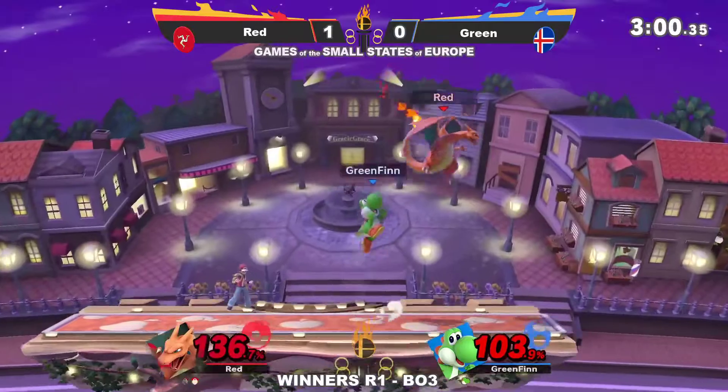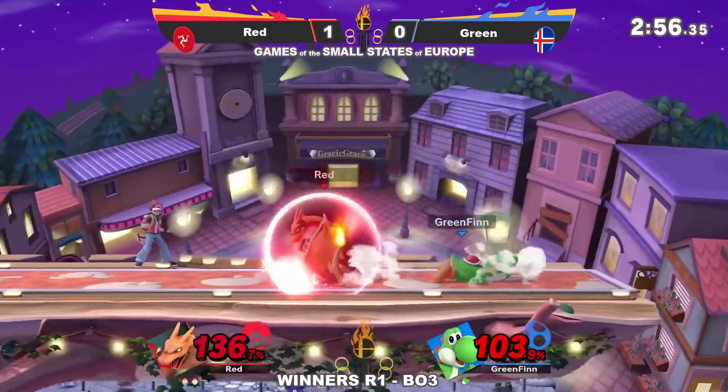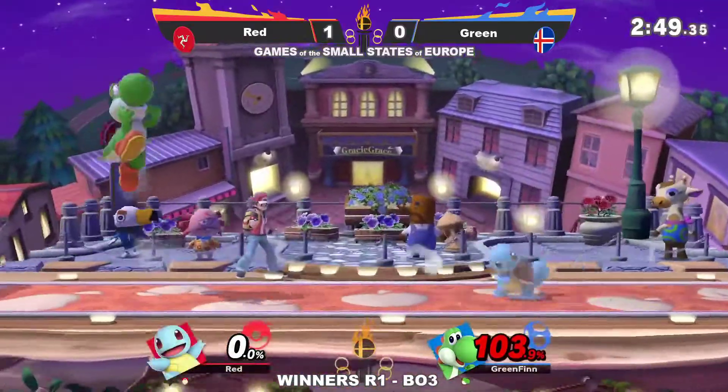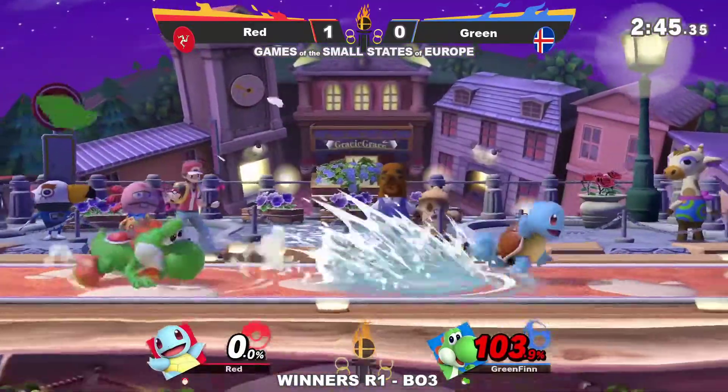Hopeful stock attempt, but at this kind of percent lead you can afford to take them. There's just so much coming out of Green — I genuinely feel like they should be playing a more grounded game at this point. Absolutely, especially out-of-shield options. Charizard has out-of-shield options when that kind of sent Yoshi is thick.